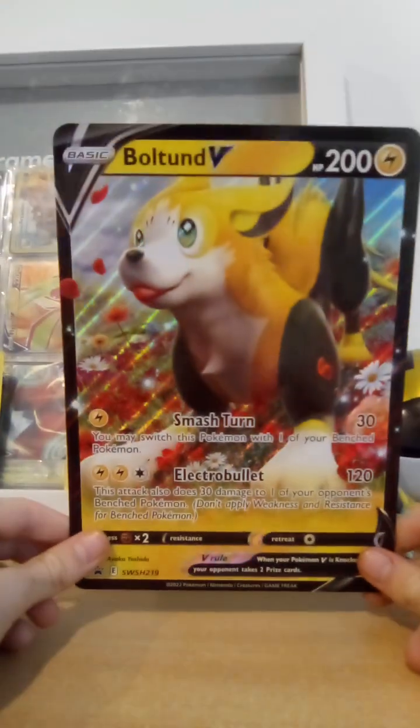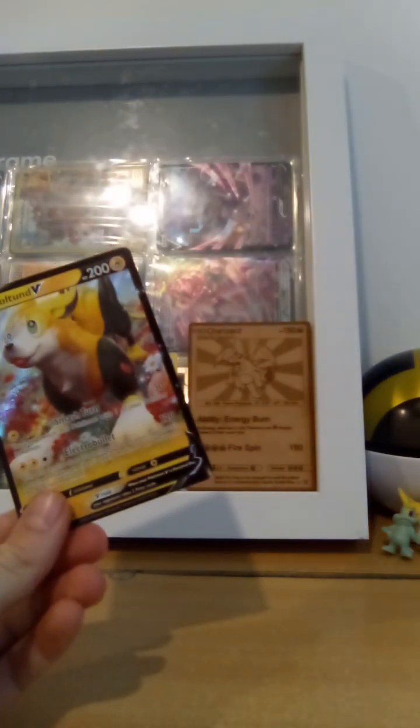So firstly we have the Boltund and the jumbo card — look at that. Next we have... how do I get this out? Don't mind me, just trying to find out how to get promo cards out of these boxes. This is my second ever time opening promo stuff. So here's the Boltund and now I'm gonna sleeve this up.